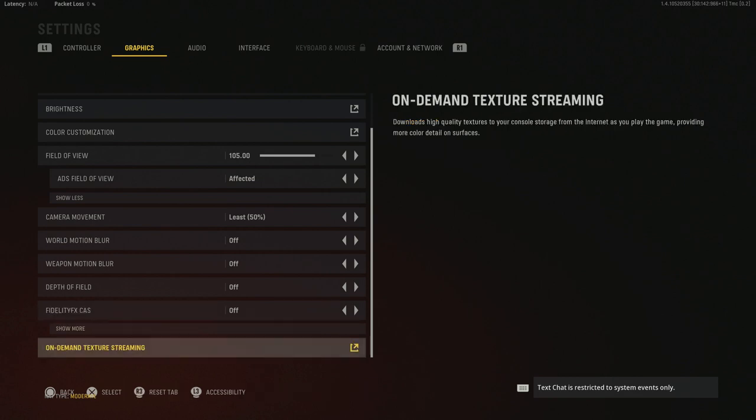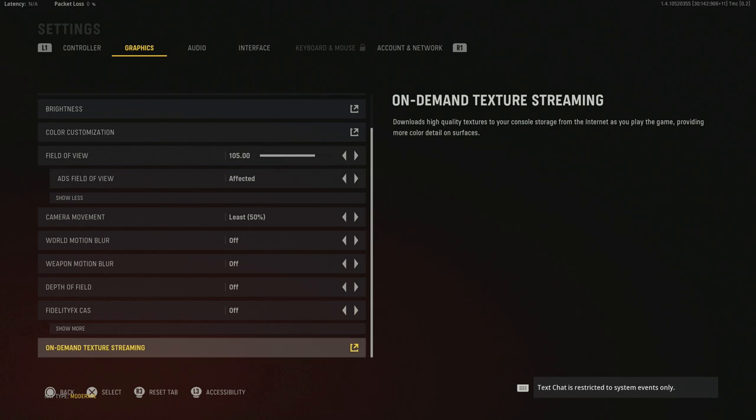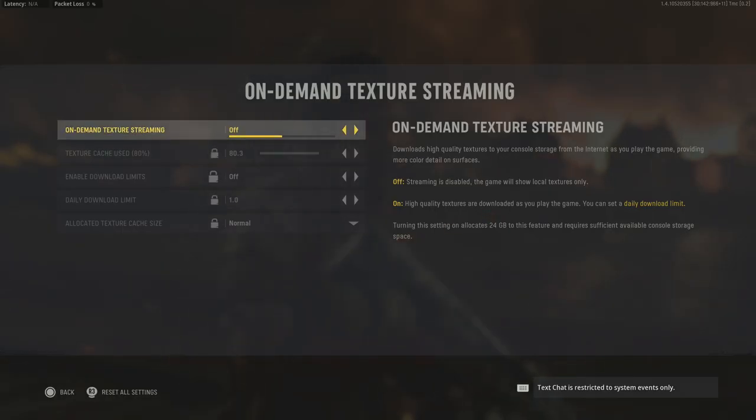On-demand texture streaming — if you don't have a data cap on your internet, I had this on and was seeing reports of people getting packet burst and recommending turning it off on console. I have not seen packet burst since turning both texture streaming and CAS off. Not sure if it's absolutely fixed, but if you're not having packet burst issues and have no data cap, I'd recommend keeping on-demand texture streaming on.